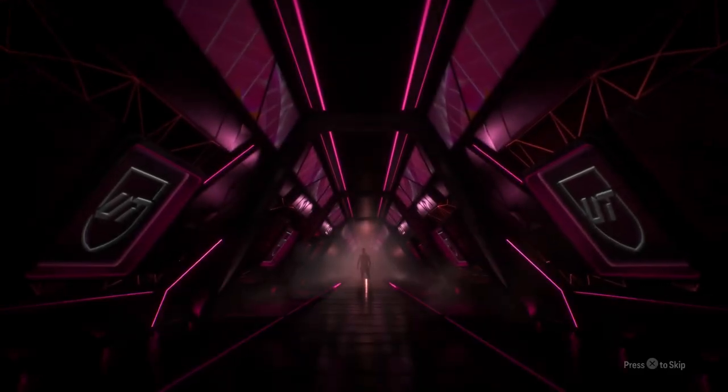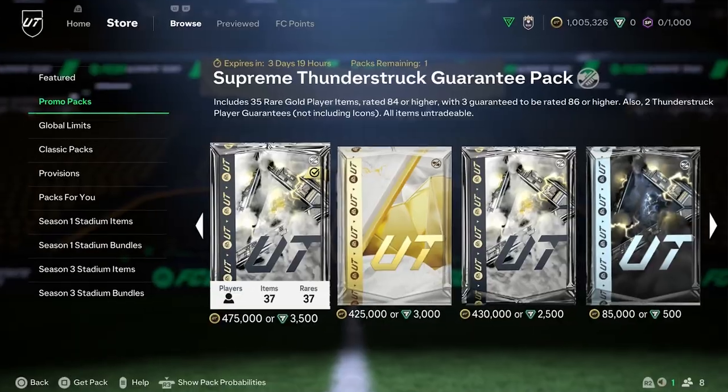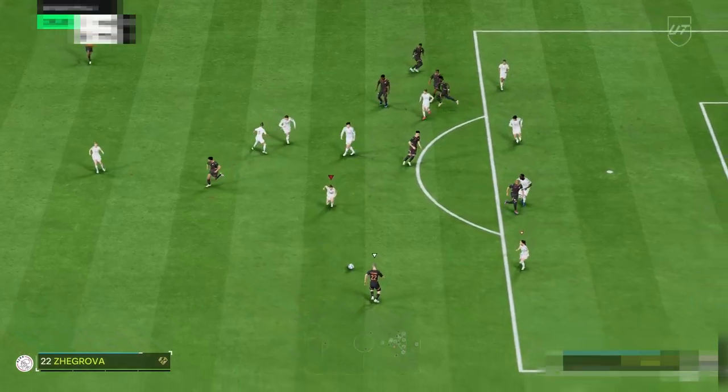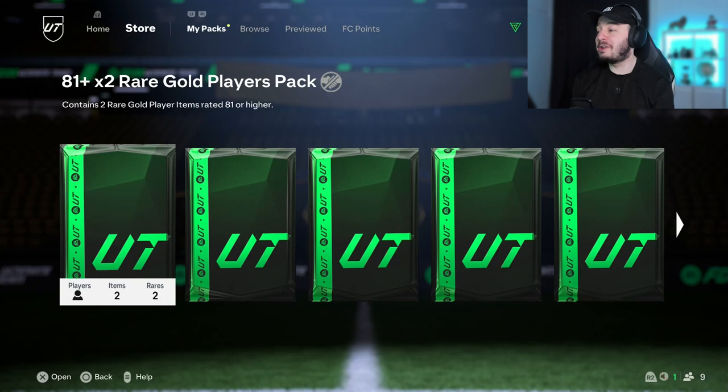There are more than 100 special cards and packs right now. I'm gonna open packs until we have at least 11 of them. I won't count the non-walkout in forms because we pack them way too often. We're gonna start with 50 81-doubles. If we have to, we move on to store packs. I'm gonna do a hero pick and an icon pack. And once we have the full team, I'm gonna play one game with it. And every goal I concede is a discard.